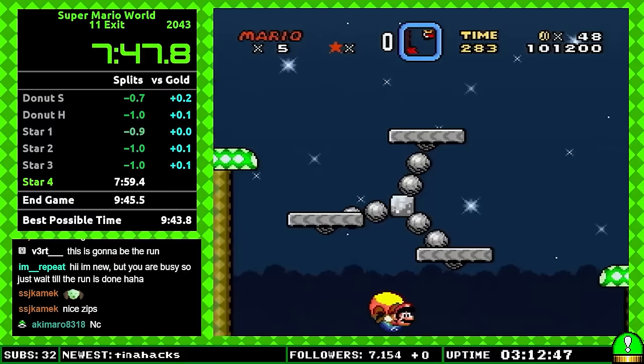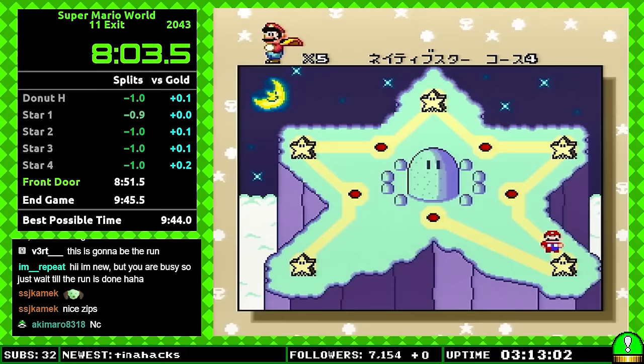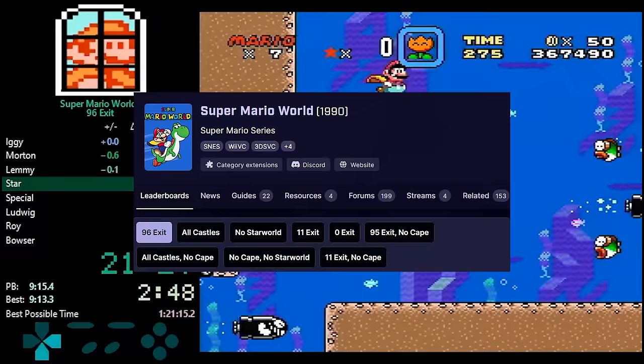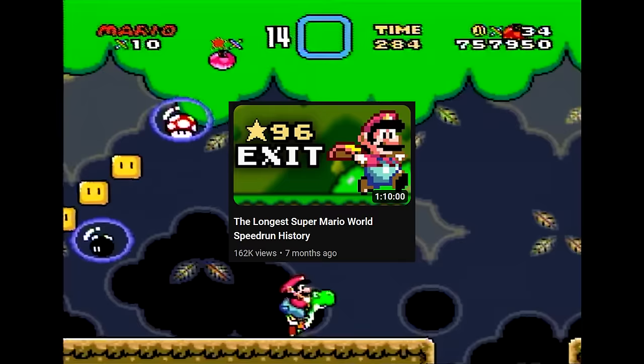Most traditional speedrun completions of this title take advantage of the Cape powerup in some way. This is due to how much of a breeze this makes things in comparison to exclusively using the other traditional Mario powerups. This simple fact has led to many people thinking, how different would a no-cape Mario World speedrun be? With there being many different ways to traditionally beat the game, ranging from warping to Bowser, all the way to clearing every individual exit, runners category by category would develop a no-cape equivalent of their already beloved runs. There is one specific no-cape speedrun that caught my eye the most over the years, beating every single normal and secret exit without grabbing a single cape powerup. I've already talked about 96 exit in the past, but what about its no-cape cousin?